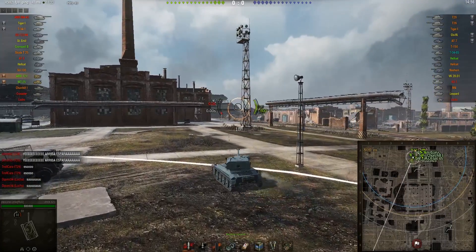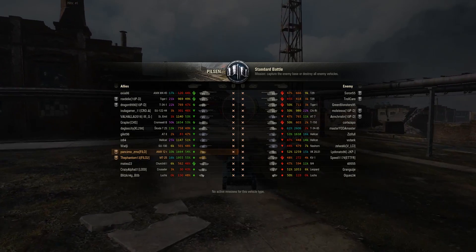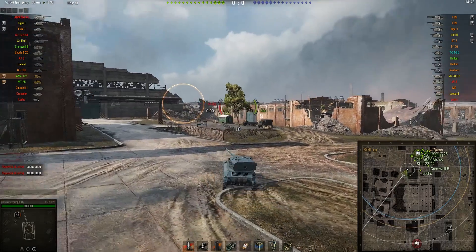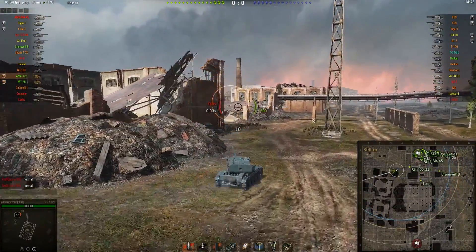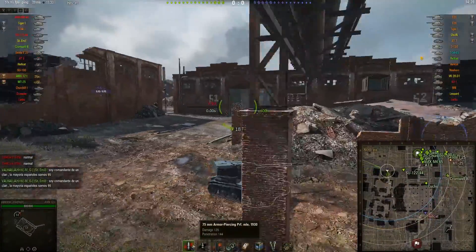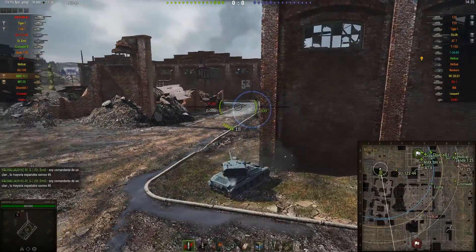Welcome everybody to another World of Tanks replay, my name is Maxwell and this one is from the user PancernoZerno. He's driving the AMX 12T on a standard battle on Pilsen. The 12T is a tier 6 light tank for the French - it's a pretty nice autoloader, especially in a tier 7 only game. It loads up to six shells in its chamber, 144 pen, 135 damage, fires pretty quickly as well.